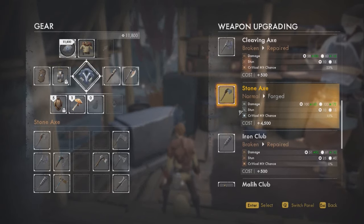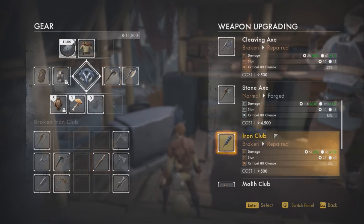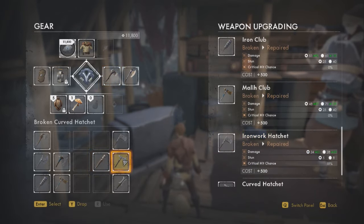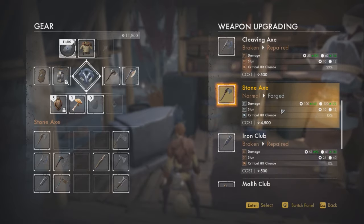Number seven: style over stats. When selecting your go-to weapon, don't focus on the stats too much. It's more important to have a moveset that you are comfortable with and, importantly, a weapon that looks badass. You can upgrade any weapon several times to increase its damage. But if you want weapons that help you get through the game easier, focus on crit chance.